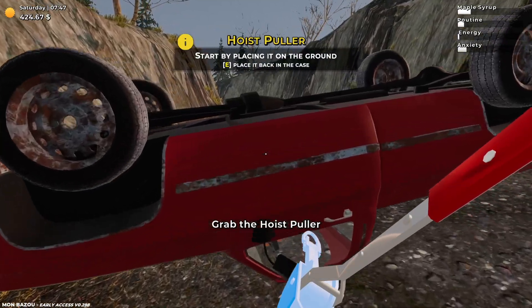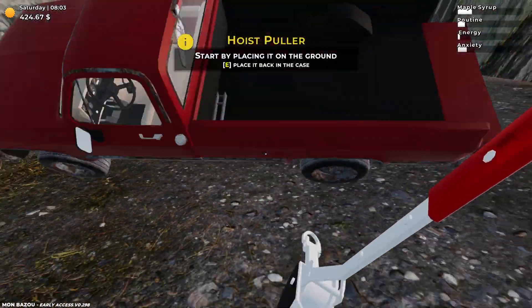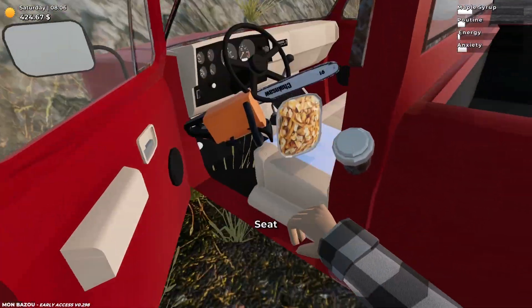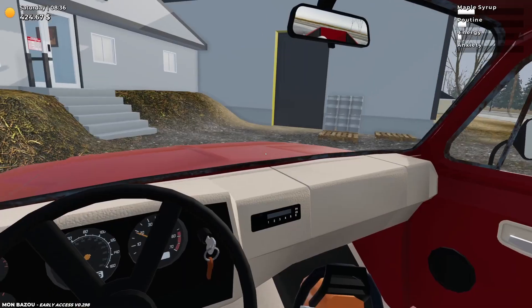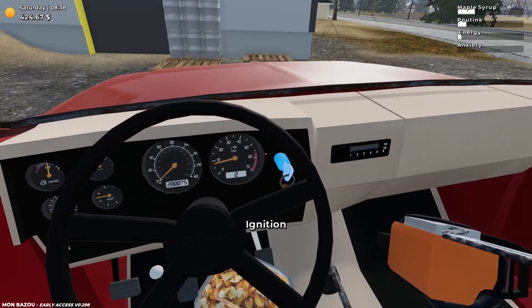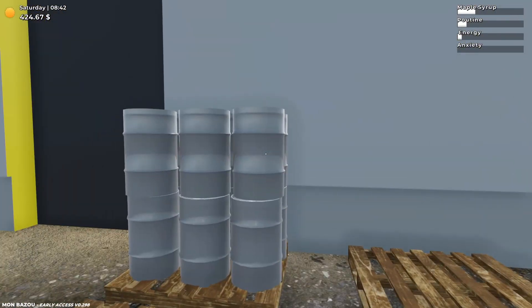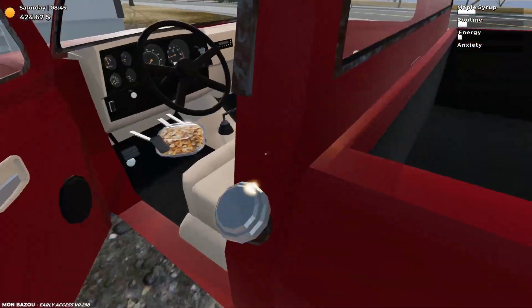Okay, crisis averted — I did not see how steep that cliff was. So we can't even grab our barrels because it's closed. I guess we'll just do what we did last time and leave this here — it should automatically sell on Monday. Looks like we have to come back Monday to get our barrels. That's not too bad.